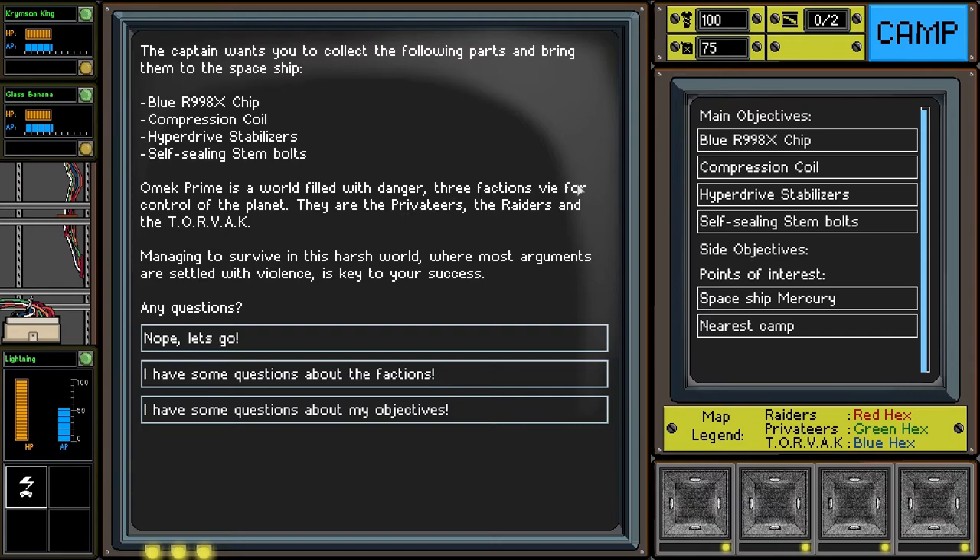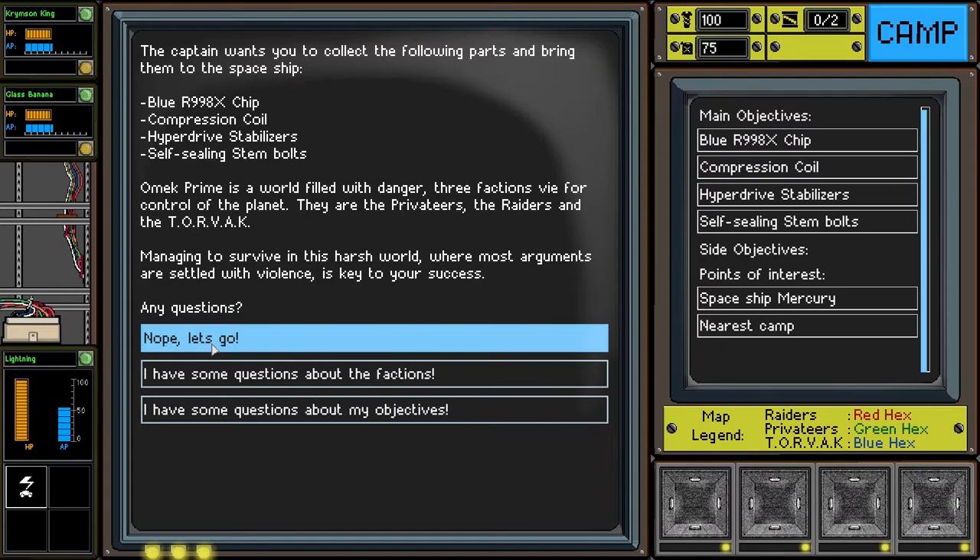It's filled with dangers. There are three factions: the Privateers, the Raiders, and the Torvac — which I don't know what that stands for. Managing to survive in this harsh world where most arguments are settled with violence is the key to your success. So we've got our objectives, we've got points of interest — let's just jump right in and see where we go.